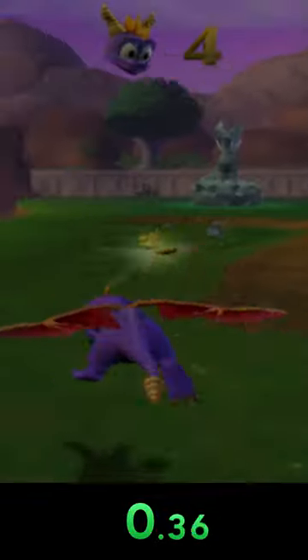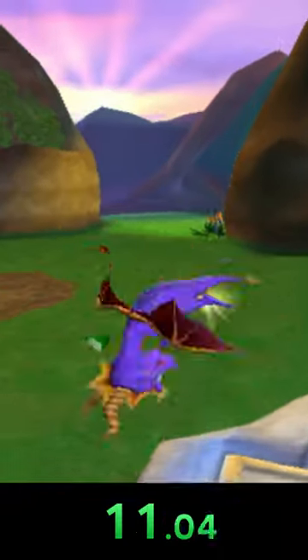Time starts as we gain control of Spyro. Make your way over to the portal that leads to the end of the game. It's not open yet, but if you jump and use your head bash attack in the right spot, you clip straight through the ground and enter the final boss battle.